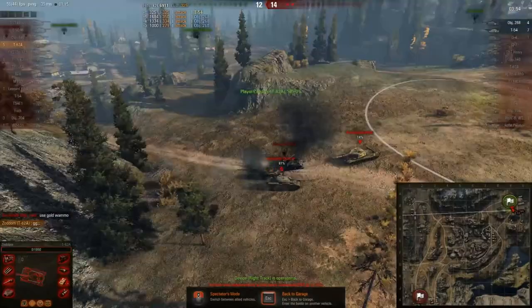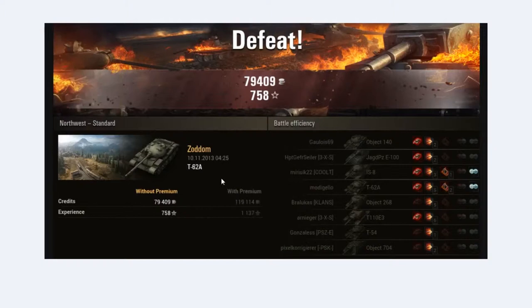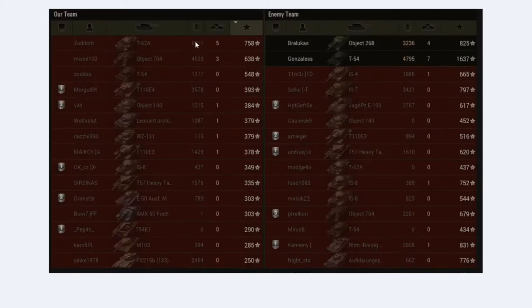It was an awesome game — 6900 damage and we managed to get pretty many decap points. Looking at post-game stats, we managed to get nearly 80,000 credits on a defeat and 750 experience without a premium account — with a premium account we would have got 120,000 credits on a defeat without any hero medals. We finished first with 6911 damage, 700 experience, and 5 kills. The Object 704 driver was also very competent.